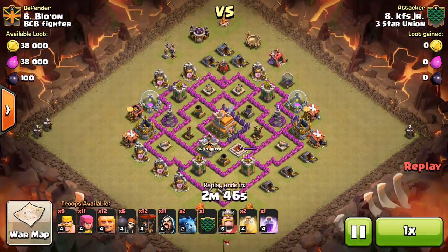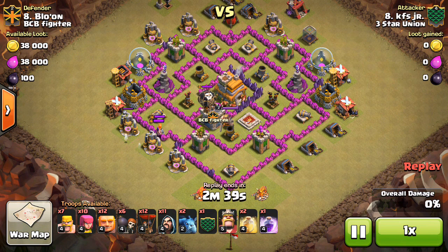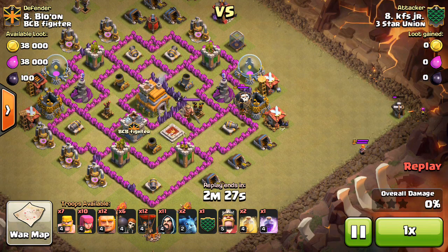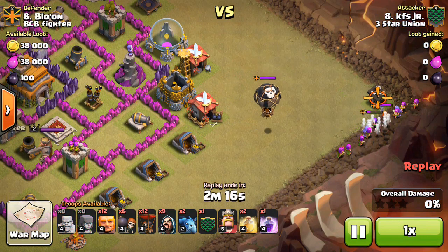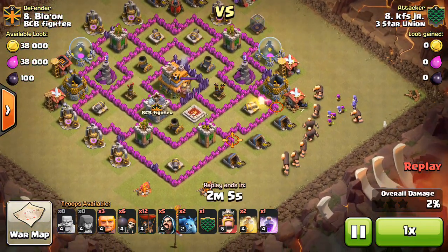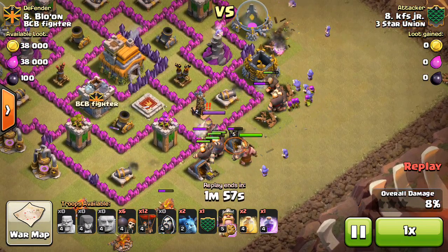Now I'm going to show another one — looking at KFS Jr. This is the kind of stuff that Town Hall 7s that don't have Dragons can do. KFS does have Dragons by the way, but if you don't, this can be an effective method — kind of a giant-balloon hybrid. Most of the time you're going to want Dragons, but it works. It's good to have people in the clan who don't use Dragons at Town Hall 7, because if everyone uses Dragons there might be that one base that can't be beaten with them.